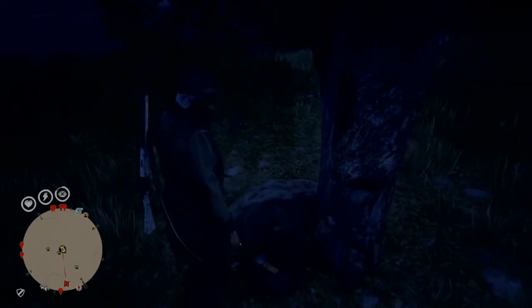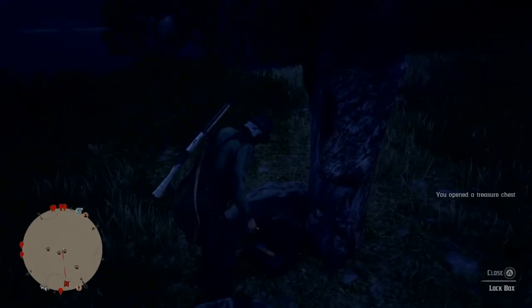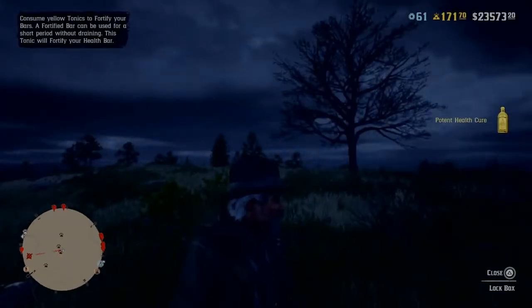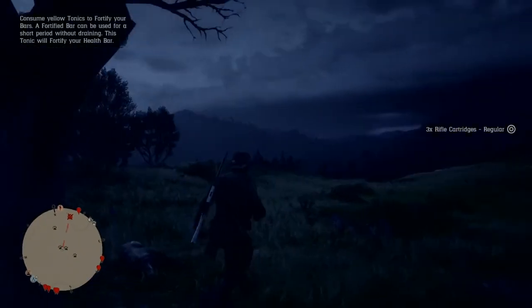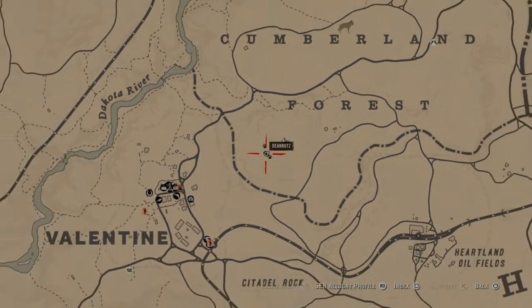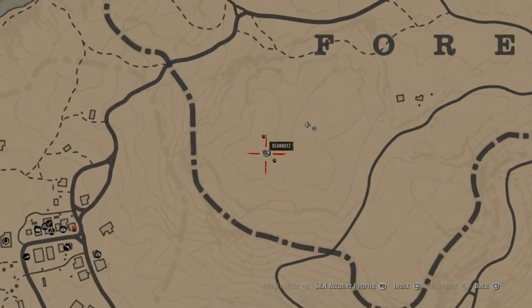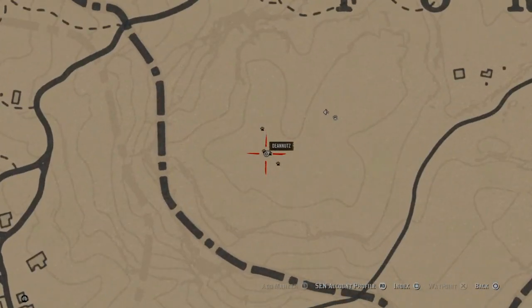It will flash up yellow, and that's what you're looking for. Just open that up for a nice reward of one gold bar, 35 nuggets, and 120 dollars — so that's great. This is the location for you to screenshot or mark it on your map.